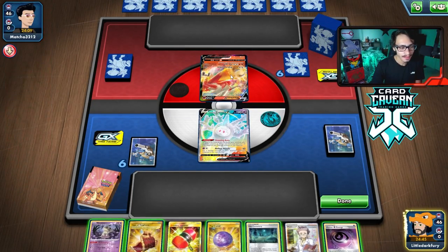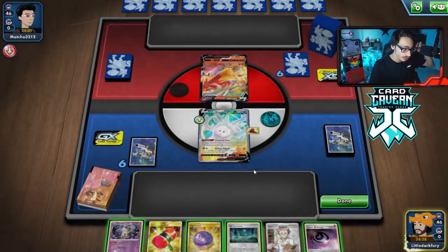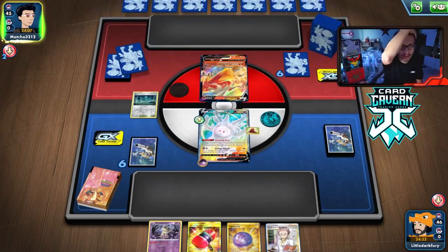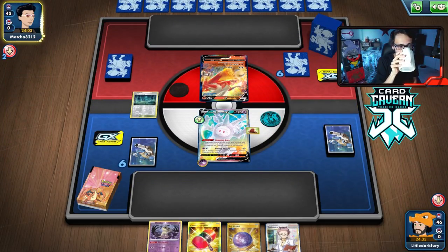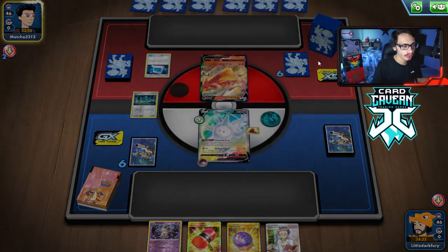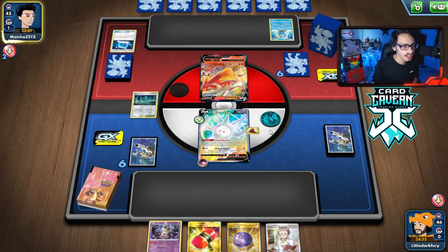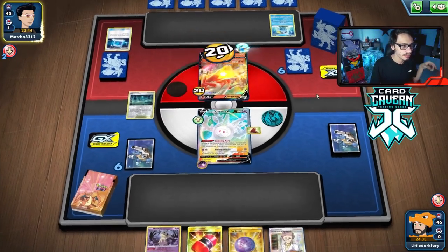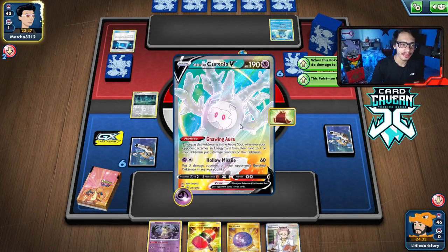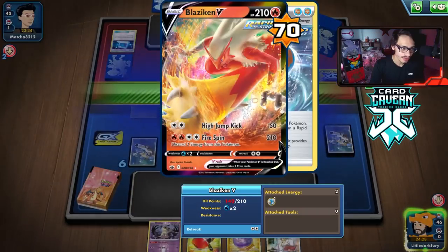Cursola can't do too much here. They open Blaziken though, which gives me hope — they might play a lot of special energy, which is actually really good for us, but they can recover it with Blaziken. We put Old Cemetery down. They probably aren't playing many counter stadiums so might as well play it now. Depending on how much energy they play, Giratina might be really good in this matchup — Rapid Strike Pokémon play a ton of energy. They take five damage counters, nice! They can do 50 damage to me which won't do much — even without the Cape, 50 plus 130 from Blaziken Vmax won't kill me.